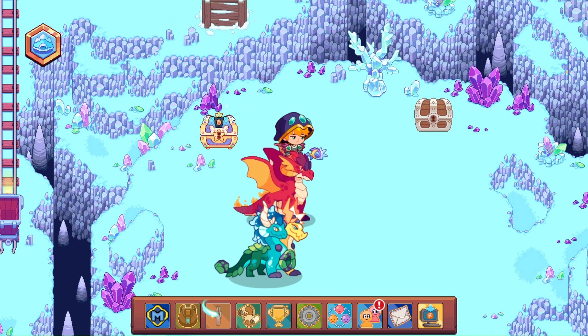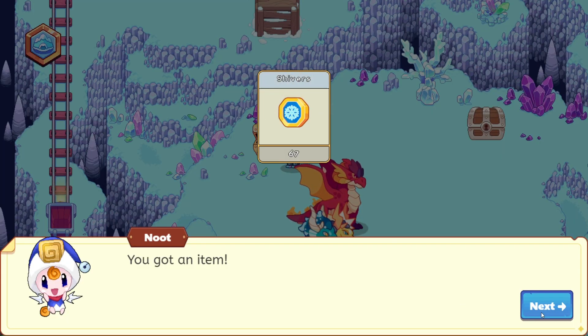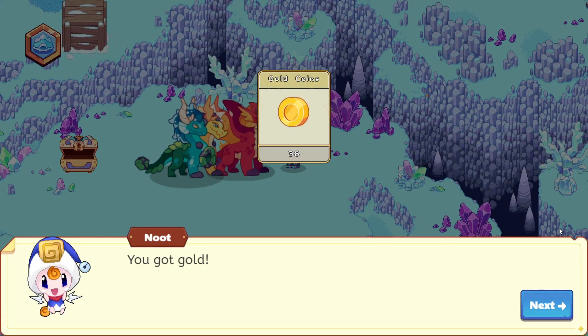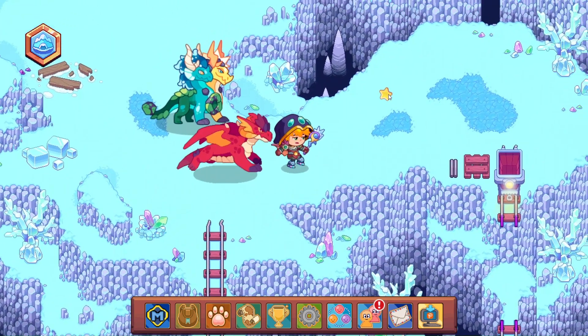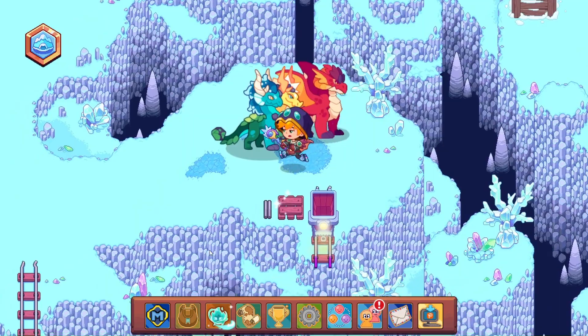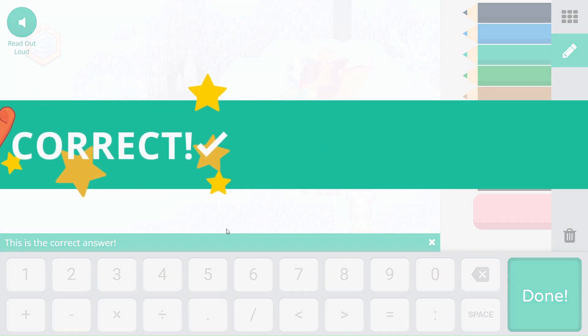So we have a couple chests up here. We'll go ahead and open these up — and got 67 shivers, which is awesome, and another 38 gold coins. So there we go, we are all ready to continue onwards on our journey.